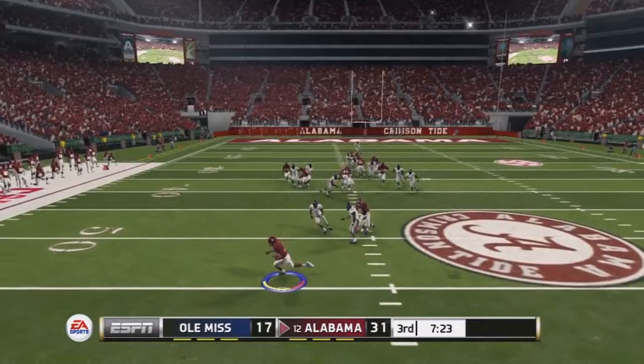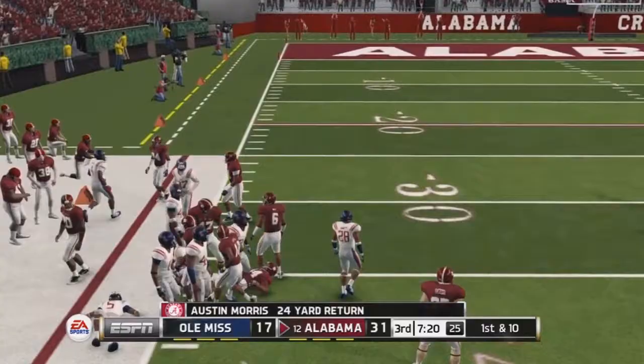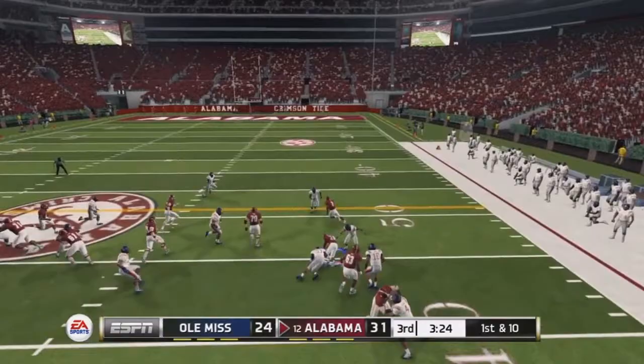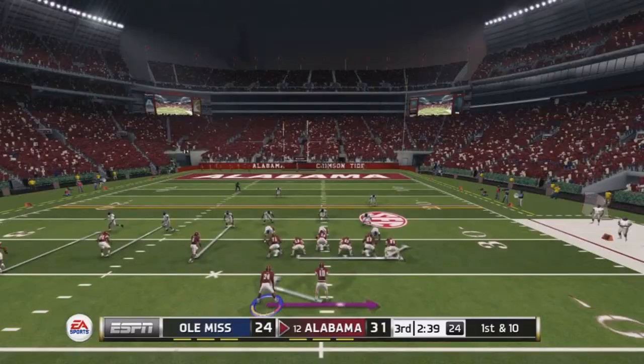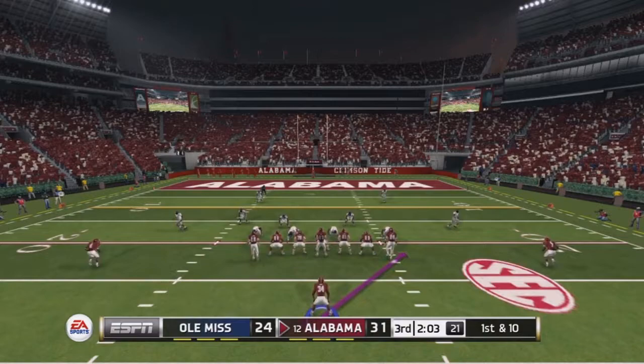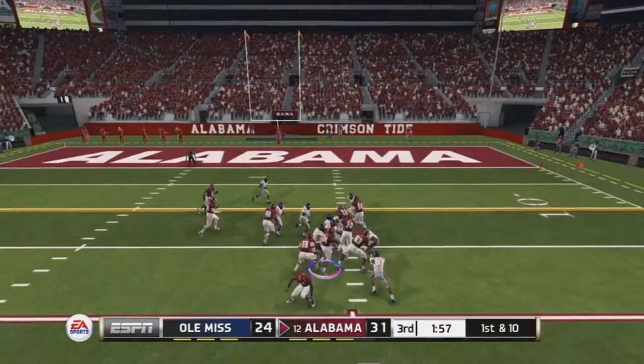Austin Morris returns a punt in the second half — he takes it right, then cuts back left for a nice move, finally taken down inside the 40 giving Alabama good field position. Alabama is only up by seven at one point. On another drive, Morris takes the handoff to the right for a pretty nice four-yard gain on first down.